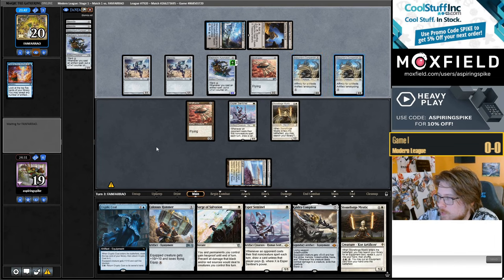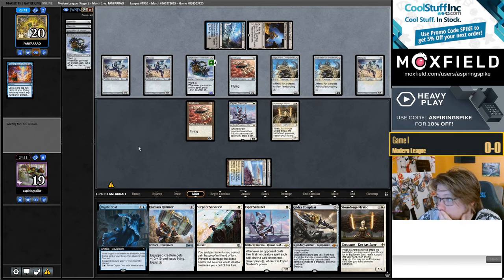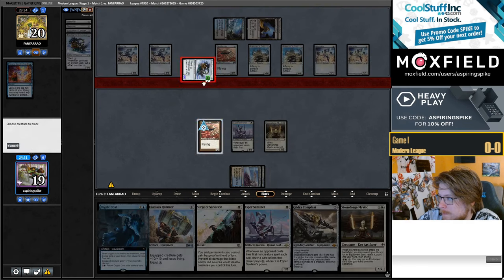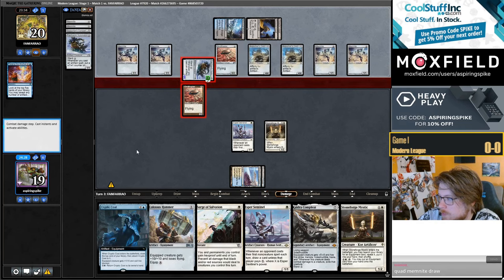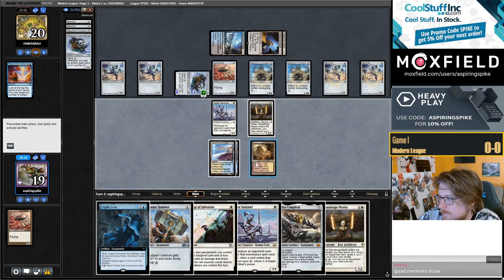This was already in the hand. Well, they found the other two Mites — that's actually kind of... Probably gonna chump with Ornithopter this turn. Then it'll be a good draw, specifically Urza Saga. Cardizade would be good. Take it.